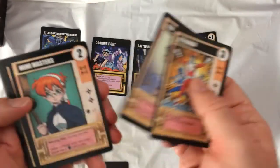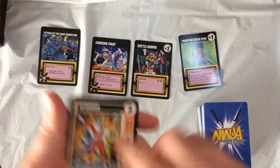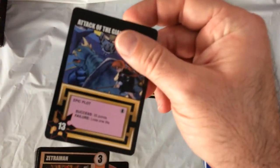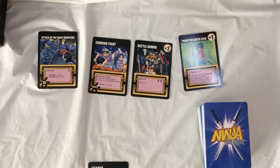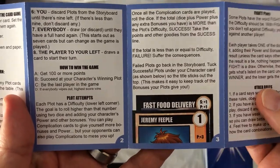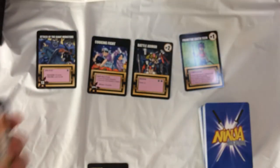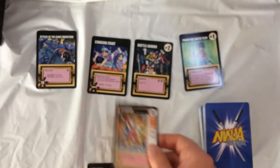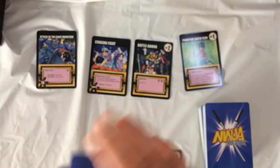So Zetra Man — the winning condition is 'Attack of the Giant Monsters.' If he was able to win that plot, he would win the game, but other people are going to try to stop that. Three ways to win: get 100 points, succeed at your character's winning plot, or be the last player in the game. So let's say I choose Zetra Man as our character.